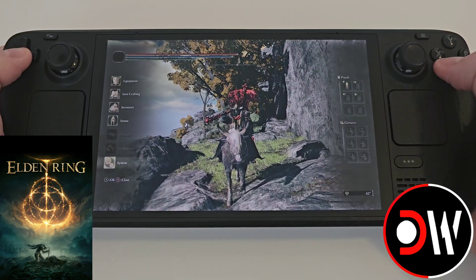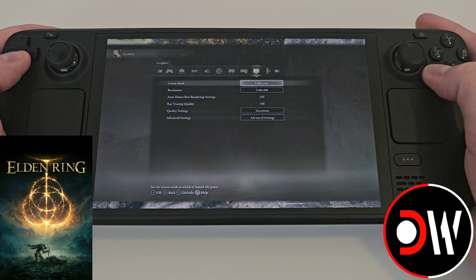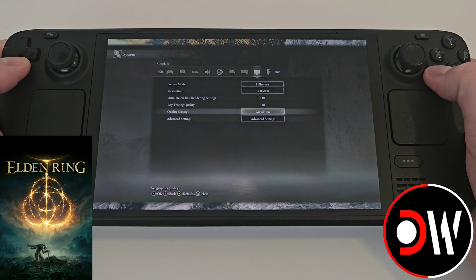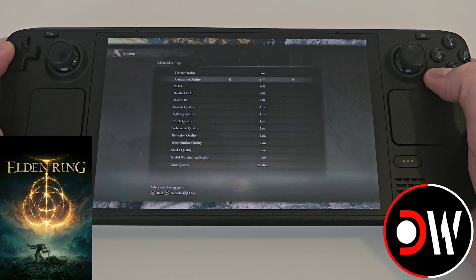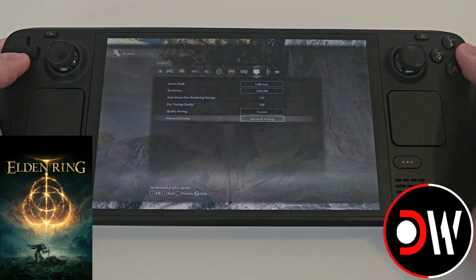What we want to do is press start, go to system, come over to our settings, change your quality to low, go into advanced settings, and I recommend putting anti-aliasing on high, and for the moment put motion blur on high as well. Press back.